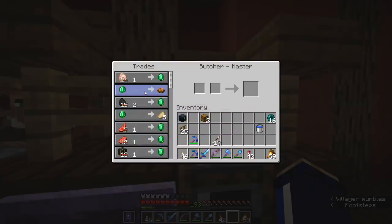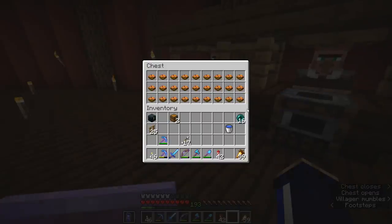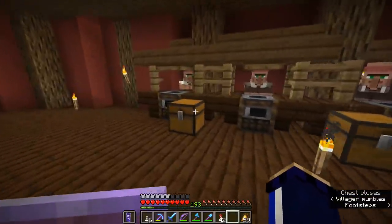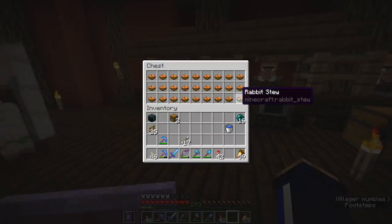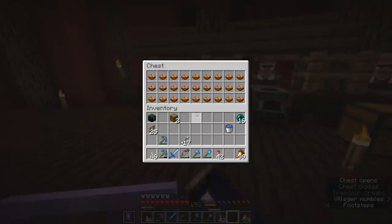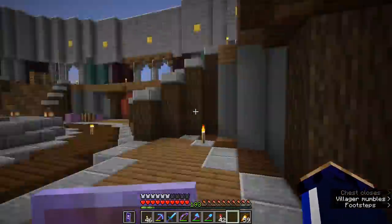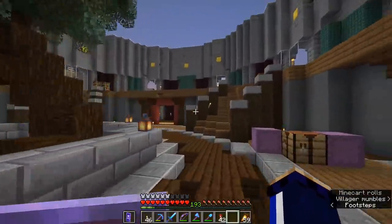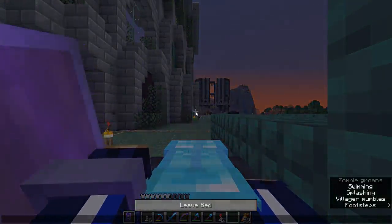There are also some interesting trades here for emeralds, including rabbit stew — one of the more complicated food sources to make — now available to us by the chest full anytime we've got spare emeralds. The only problem is that it doesn't stack. But rabbit stew is a really good foodstuff — it fills up maybe six shanks of hunger, the most of any food item, and the saturation is not bad either. Unfortunately, given that it doesn't stack, it's very unfortunate because I really wish it did. But as good as the butcher's trades are, I feel like we're going to call it at three butchers.